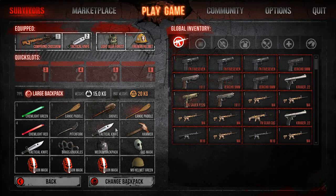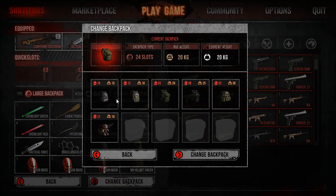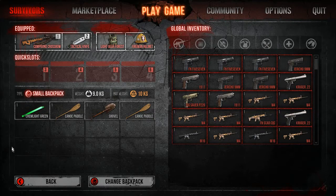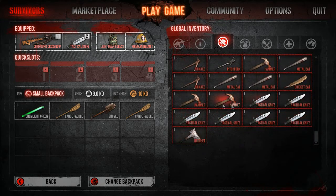If you have a full backpack and you want to switch everything over quickly, if you just put on a small backpack, it will automatically transfer everything in this area right there to your global inventory for you, without having to move everything over one by one.